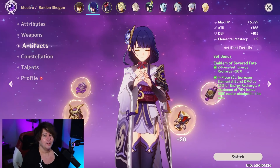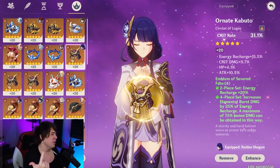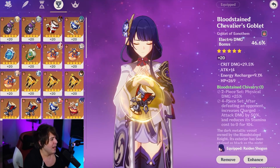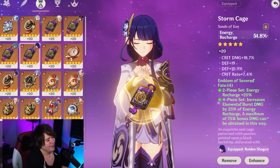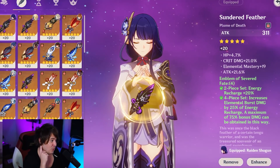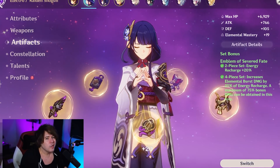Our artifacts: we have Emblem of Severed Fate. This character is super hard to build but also not hard to build — she wants all the stats. We have crit chance, crit damage, energy recharge, attack percent, and electro damage because we're using a buffer. One piece has 29 crit damage — I don't know whose soul I sold but it's on my account. Another has 10 defense which isn't great, but 7 crit rate and 18 crit damage. The big one has 21 attack and 21 crit damage, and another has 6 crit rate, 14 crit damage, and 14 attack — solid stat split throughout.